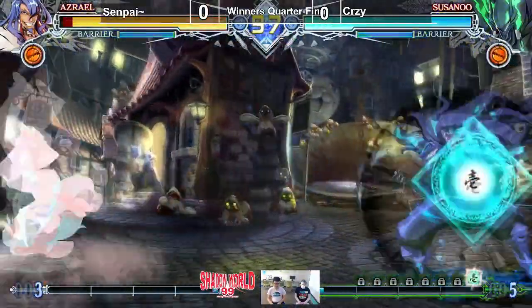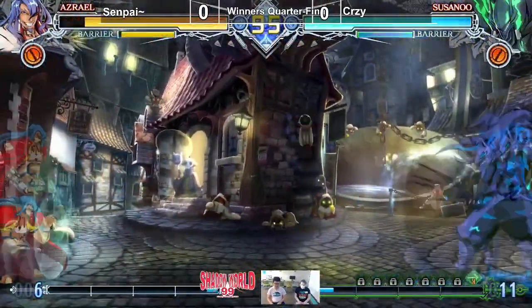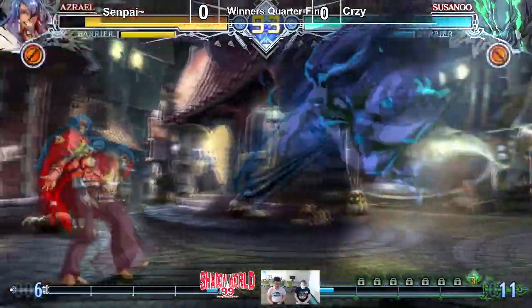Oh, backdash. We spent the neutral, okay. And the 6A. We call this the Susan Blinky. That's what it is.